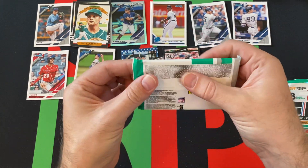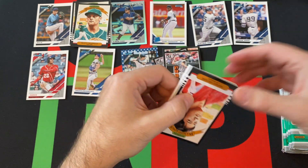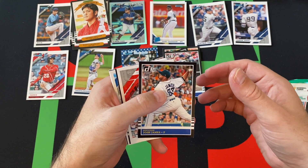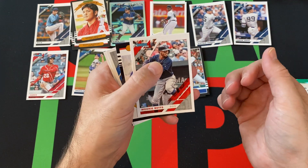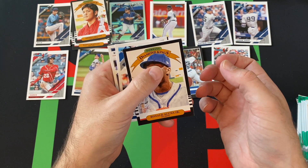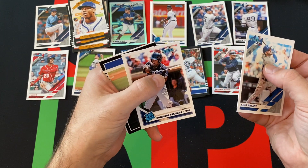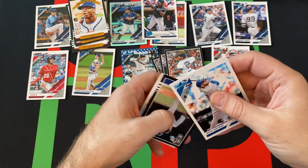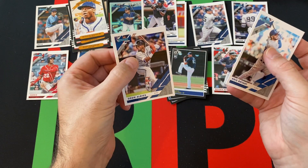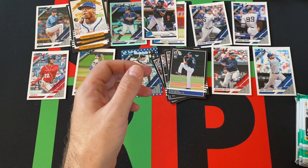Next pack — got Shohei Ohtani Diamond Kings, Josh James 85 rookie, Mookie Betts, Ronald Acuna Jr. Diamond Kings — that's cool — Kris Bryant, Christian Stewart rated rookie, Jacob Nix 85 rookie, and Ozzie Albies rounds things out. Got Kris Bryant on down too in that pack.